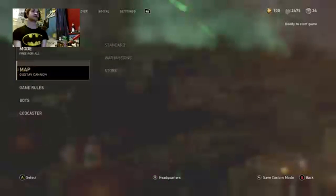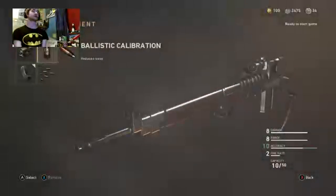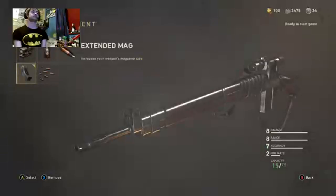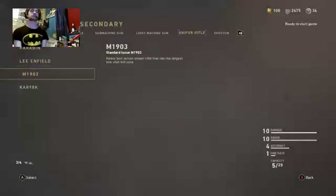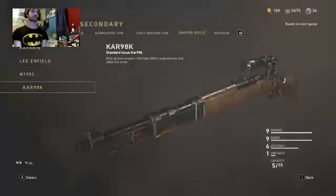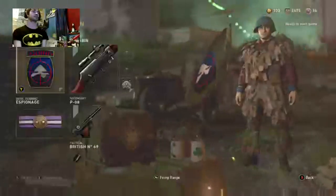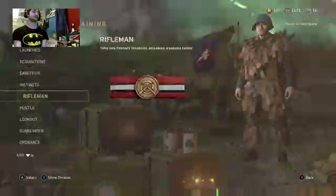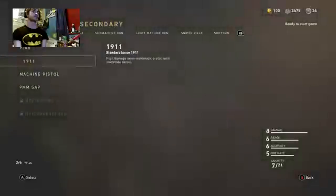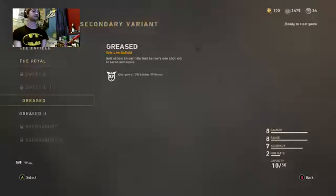So next one we're going to go to Gustav Canyon. I need to change my class a little. I'm going to have a second class — Mountain. Kar98 secondary. There's also going to be a Lee-Enfield Greased Two sniper.